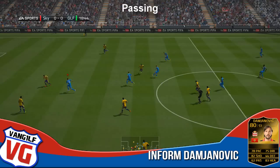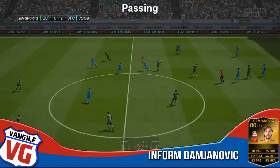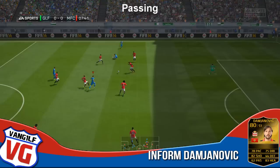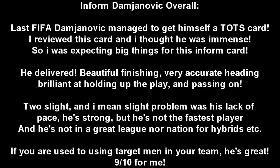One problem I did encounter was that you're basically limited in what strikers you can have with him — you can either have Vukunic or Jovatic and you've got to try and get some sort of strong link in there. Last year you could have two links and he'd be fine with chemistry — Jovatic, Vukunic and Damjanovic up front was so lethal. This year I just could not get it linked. Also worth noting, he did an overhead pass to Vukunic — how awesome is that. He's great at passing and got a couple of assists for me.